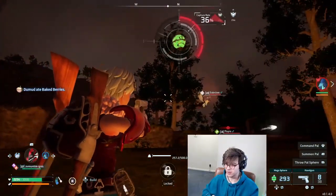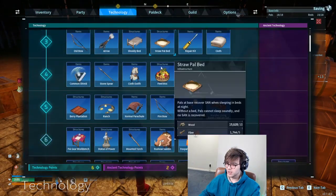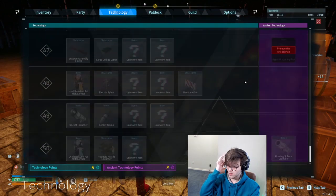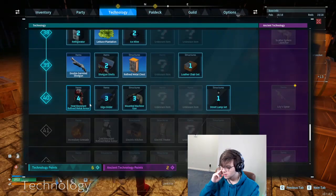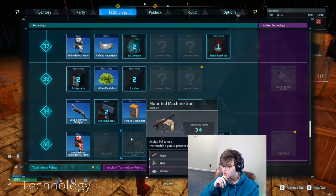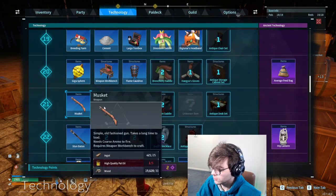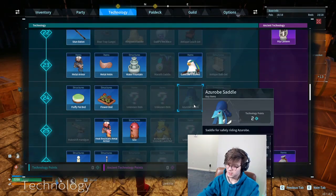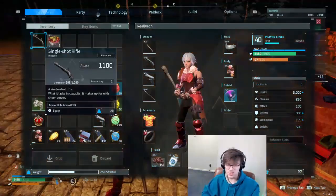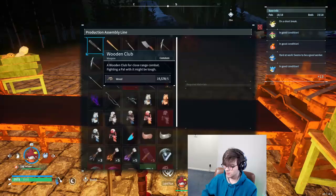I only hatched one of these, I never caught one. We need to get a Production Assembly Line 2. Looking at the technology tree — I unlocked a lot of this earlier stuff and I should not have done that; I didn't realize we were burning points we needed later. You can supposedly get ancient tech points from dungeons. We need upgraded armor because we're dying. We also need the ability to make gunpowder — we should have got that a long time ago. I need two more levels for that.